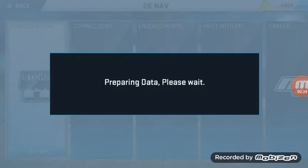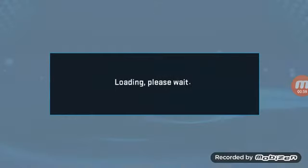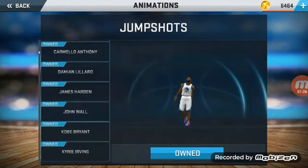So I showed y'all my attribute glitch, so you know I don't need VC except for buying dunks, jump shots, and upgrading my badges. That's it, and I can easily get the VC for that just playing like three or four blacktop games. So this is the jump shot.